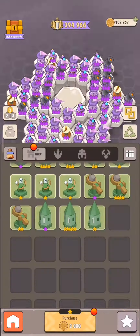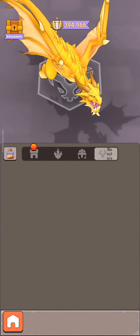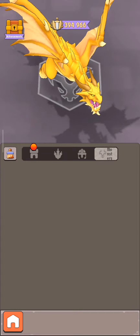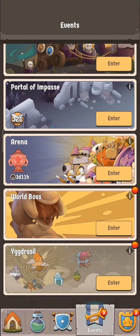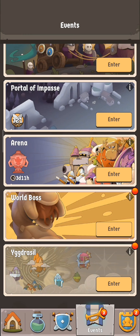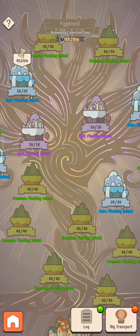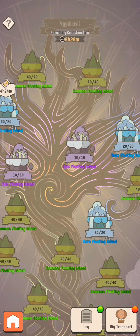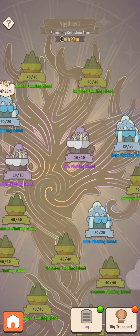Moving on to the dragon and the new area — over in the edit place, as you can see, we have a new slot for monsters. I already unlocked this monster, the yellow dragon, the golden dragon. In order to unlock it, you need to click on the event, scroll down to the new section, and click it.